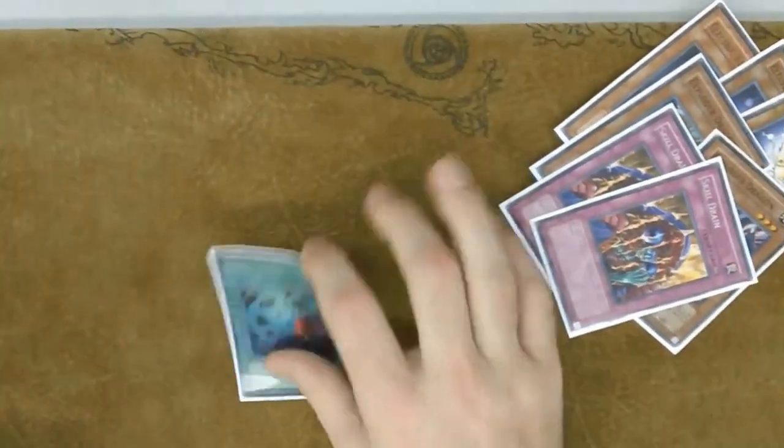All I played against was a bunch of back row. Every time I had Heavy Storm, they had Starlight Road, so I would just never play it — I'd hold on to it until I got rid of Starlight Road. But I didn't play anything else that would get rid of Starlight Road. How would you bait out Starlight Road other than Heavy Storm and Dark Hole? I don't play Dark Hole, so I would always just hold it in fear.